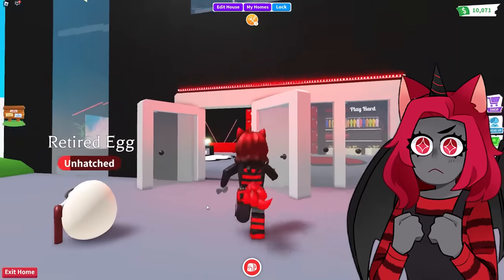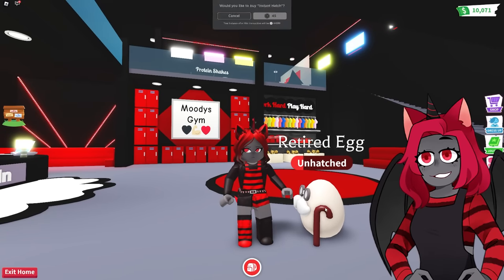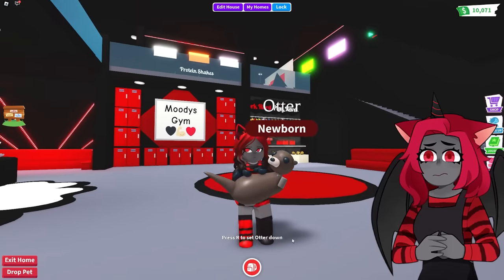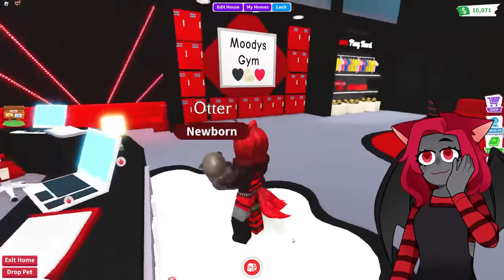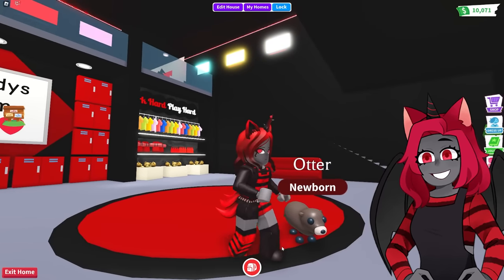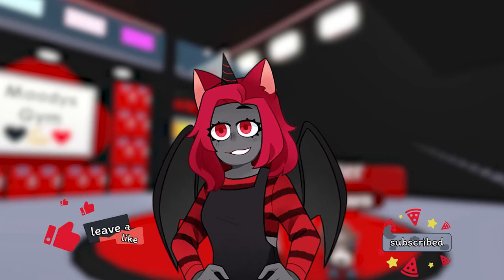I don't know if I'm going to make it to the salon in time, but yeah — this is the gym. It looks so good. It's all I could ever hope for in a gym, because I've had the tiniest gyms in all my houses and now I have my own personal gym. The retired egg ended up being an otter — it's kind of cool looking, actually adorable. I hope you enjoyed the tour of this gym. Let me know if there's any other kind of build you'd love to see — something new you wish would come to Adopt Me, like a library or something. Anything your little hearts desire. I hope you enjoyed this video. Don't forget to leave a like, don't forget to subscribe, and I'll see you guys in another video. Bye-bye!